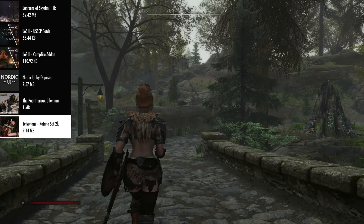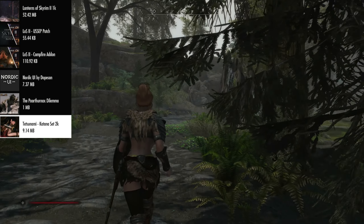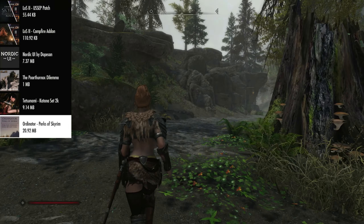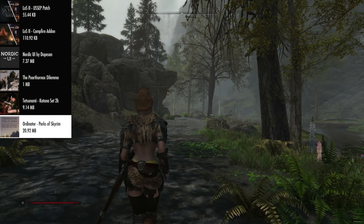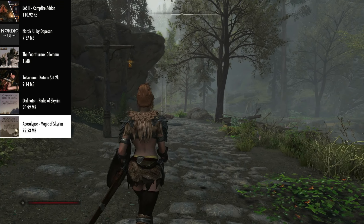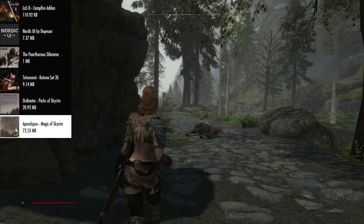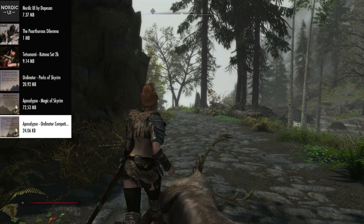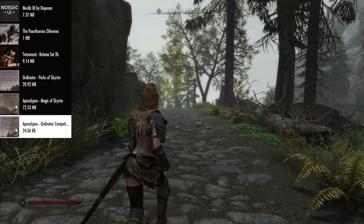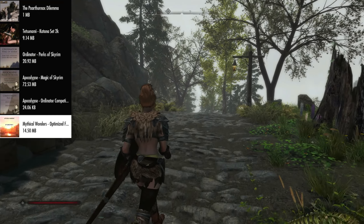After that we have the Tetsunami Katana Set 2K — a craftable katana set within the game. Then we have Ordinator Perks of Skyrim, which revamps the perk trees and lets you diversify your character builds. Then we have Apocalypse Magic of Skyrim, adding 155 new spells — 31 per school. There's also the Apocalypse-Ordinator Compatibility Patch to make sure the two mods work well with each other.